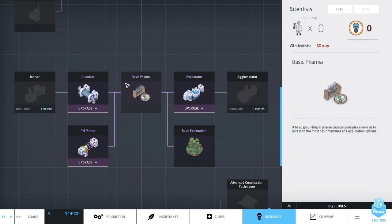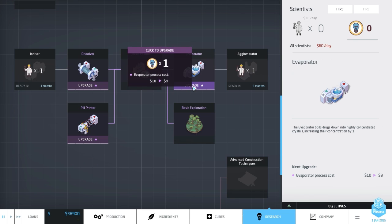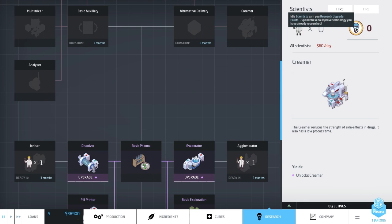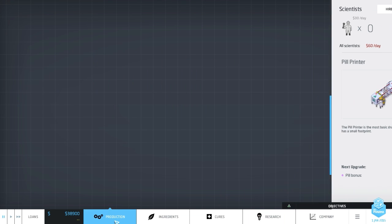Moving on to the research tab, which shows the machines we've got and the machines we can unlock. I'm going to hire two scientists and assign one to each of these - the ionizer and the agglomerizer, which increase and decrease the strength of things. We can also upgrade our machines but we don't have any research points yet. You basically get research upgrade points when you have idle scientists. I've assigned both scientists to research these machines, which is going to take about three months.